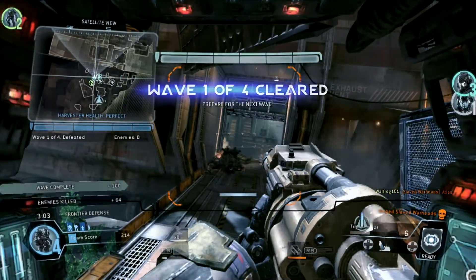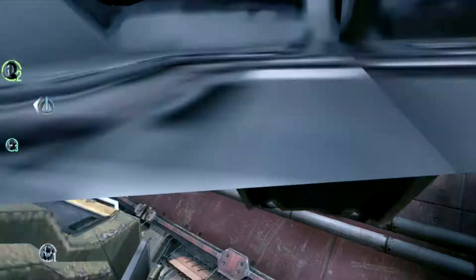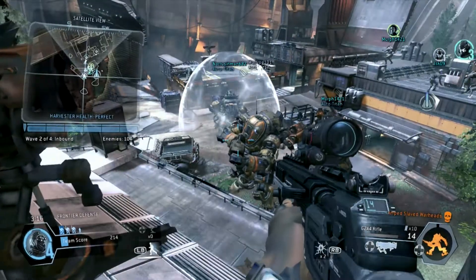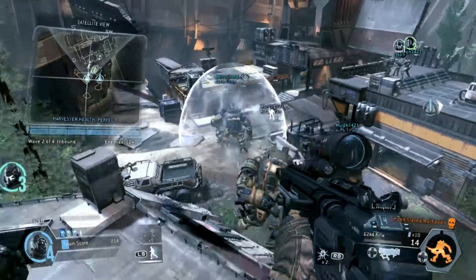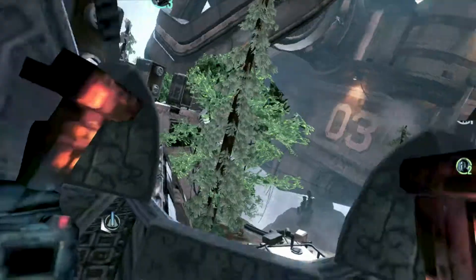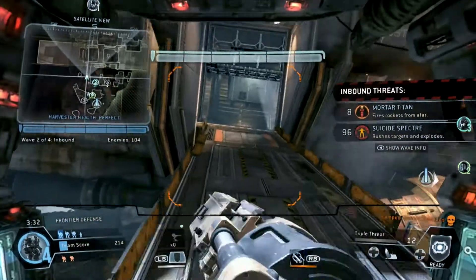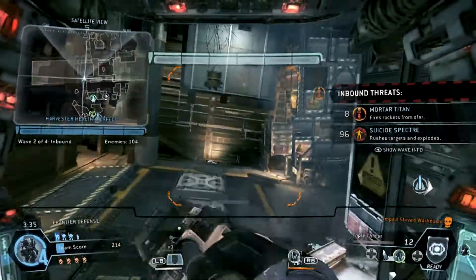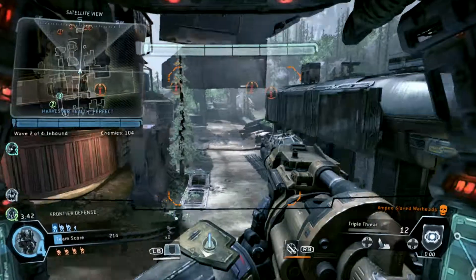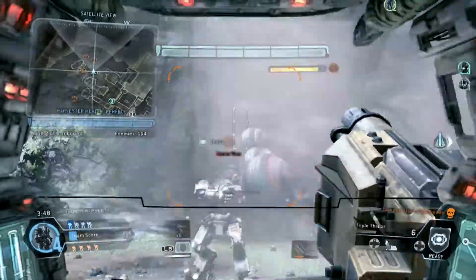Enemy Titan down. The Harvester was totally untouched that time. Great job. You've got incoming mortar Titans along with suicide Specters — take them out. You might need to split up. There are a lot of mortar Titans out there, so hunt them down the perimeter or they'll barrage the Harvester.